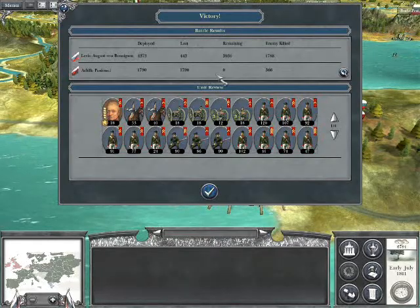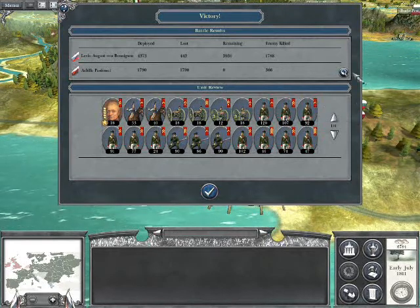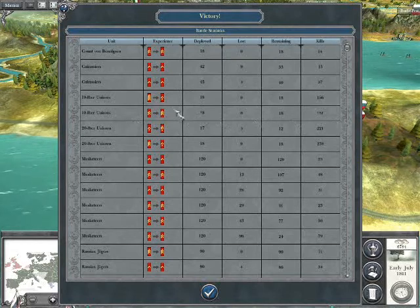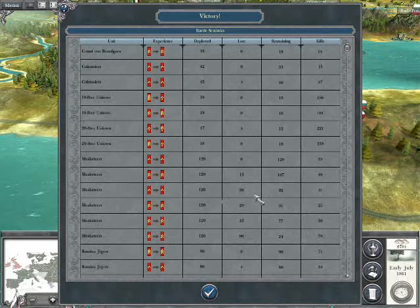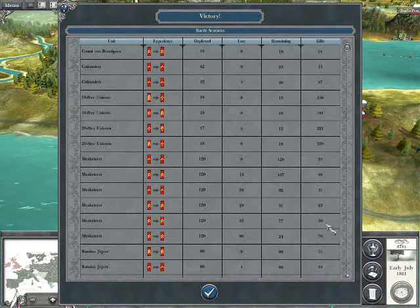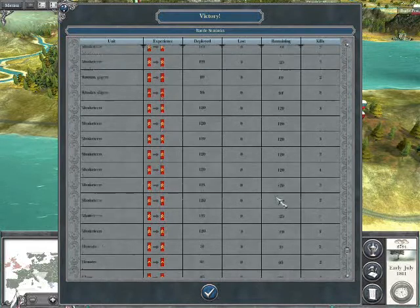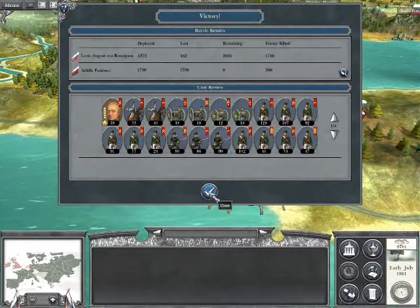That went down as a heroic victory. I still managed to lose 443 though, but there are a lot more remaining than he has — he should be wiped out now. Looking at the results: chevrons on the unicorns, of course. Musketeers — 31 lost versus 28, 23 and 29 lost. So anywhere we met his Musketeers we were losing more than him, even outnumbering him. 79 killed, 96 lost — just a nightmare. I tried firing from a standing position too — no chance. He fires more accurately and quicker.